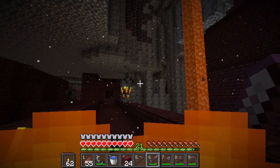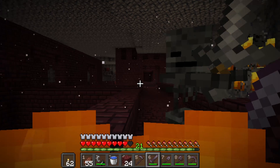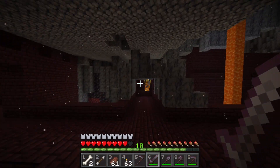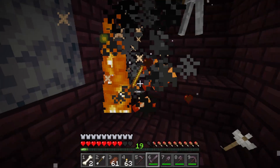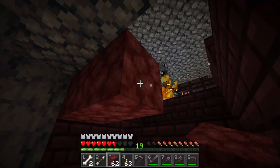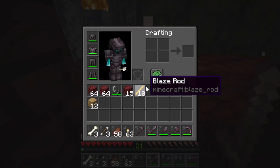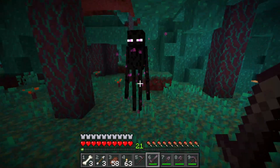Blazes will set you alight and wither skeletons will wither you, which does a lot of damage. You can test it out if you want. What you want to do here is kill blazes — these are some nasty little boogers. But you can farm them by locating their spawner and blocking them off, farming them easily. Once you got eight or ten of their drops, called blaze rods, head over to one of the blue biomes in the nether.